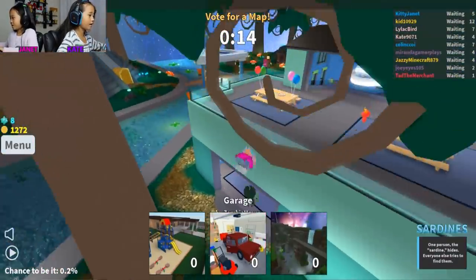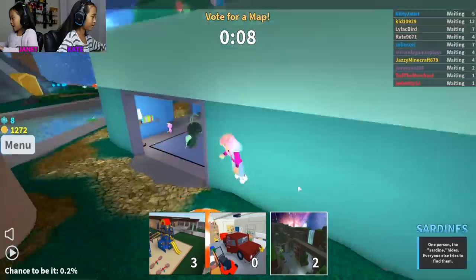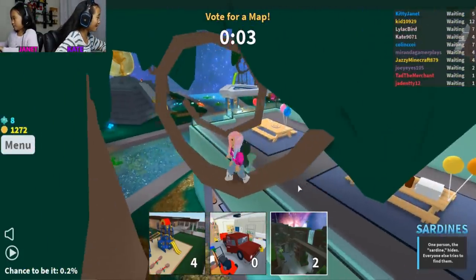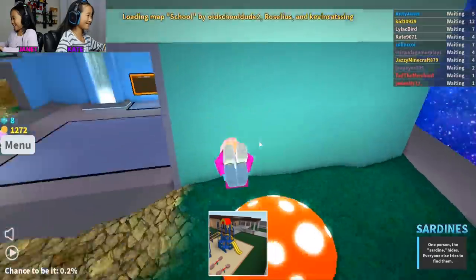So how do you play sardines, Kate? One person — the sardine — hides, and everyone else tries to find them and hide with them. I want to do the lost temple map. Actually, I'm gonna do the easiest map. Hopefully I'm not the sardine, because then it's hard.